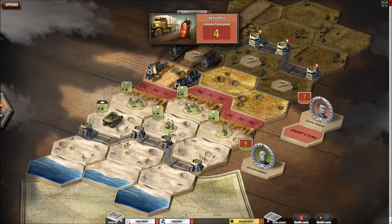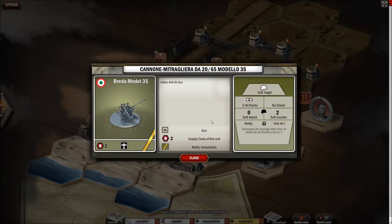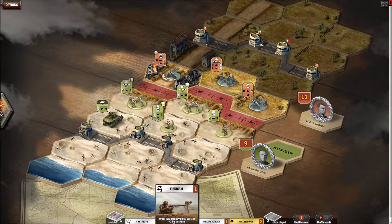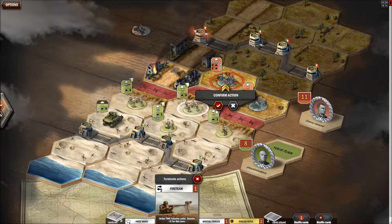You should be able to just skip your turn, I think. So what do we have here? Anti-air gun. That's pretty useless because I don't have air support yet. Let's attack. Fire team — attack. Now select these guys because it's got some order support.